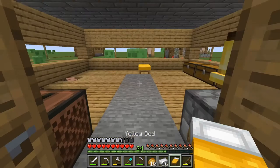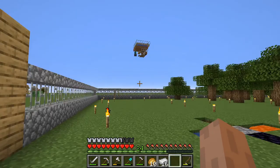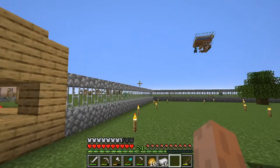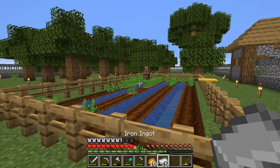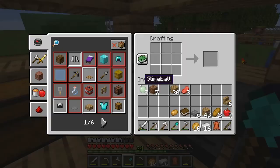I ended up going through and destroying all the beds in my village because this iron farm is just so inconsistent. I took out all the beds so there's no village registering unless it's that one within the radius that I think it should be. I almost fell in that lava but it's fine. I'm getting leather so let's figure out how to make it.